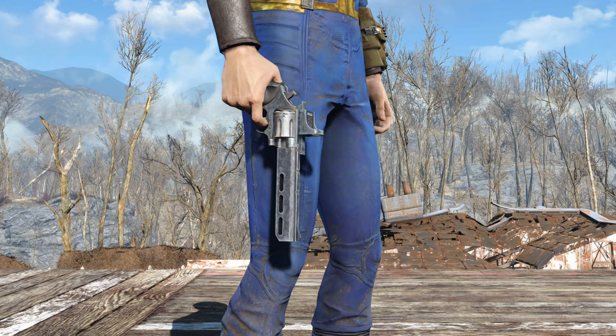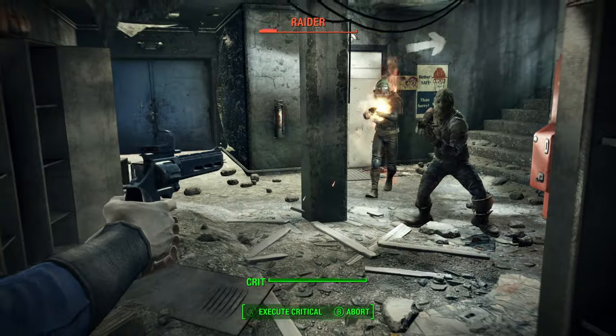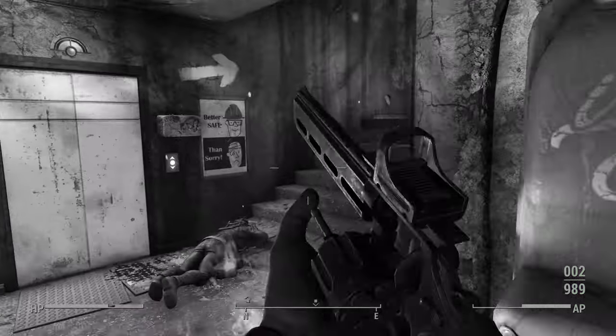You can set your enemies on fire with the Gainer and slowly burn away their health. If you prefer to instead stagger your enemies to death, then click on the video you see on screen now.